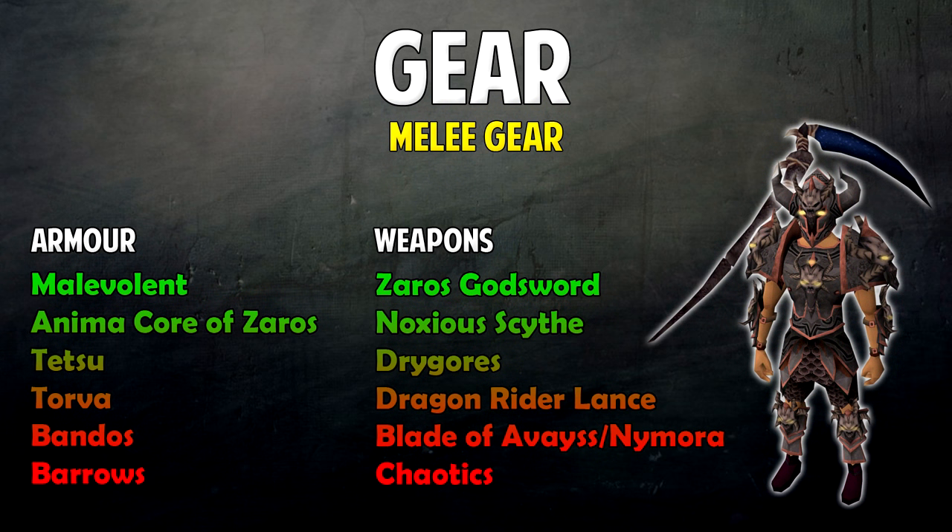Now it's time to move on to what gear you should be wearing. You can wear the obsidian armor instead of any of these and just use any of the weapons I mention with it. The items are color-coded: green items are more useful and red are less useful. Starting with the best melee armor: Malevolent, then Anima Core of Zaros, Tetsu, Torva, Bandos, and Barrows. The absolute lowest I'd recommend is Barrows — if you can't use Barrows, get obsidian armor.